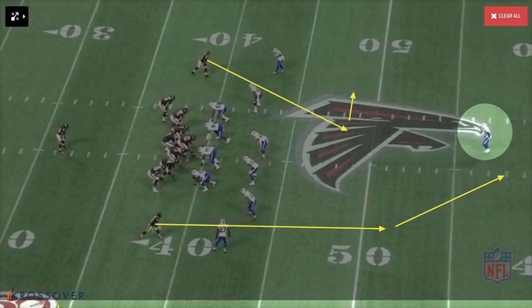The route concept is really a high-low attacking Micah Hyde and the coverage itself. I've diagrammed the two routes by the receivers. To the top of the screen, you're going to have the receiver running a little pivot route to the middle of the field and then kind of exiting back out towards the boundary. To the bottom of the screen, who Matt Ryan is trying to target, is Gabriel, and he's just going to be running a deep post, trying to get behind the safety Micah Hyde.